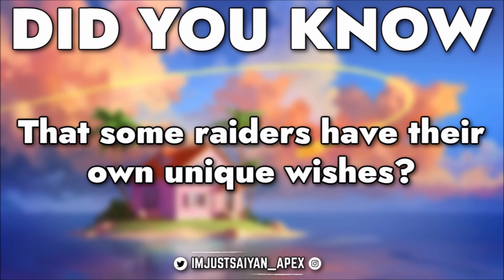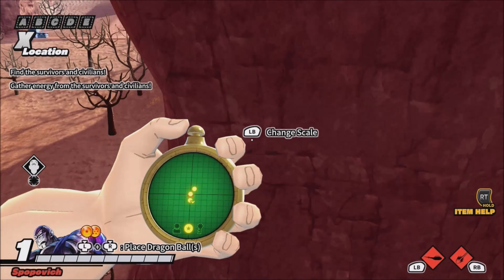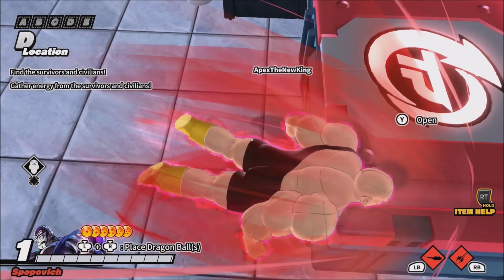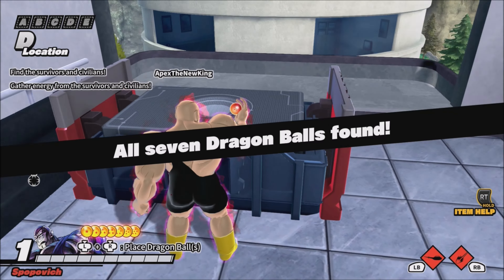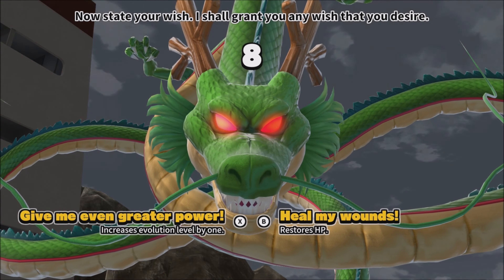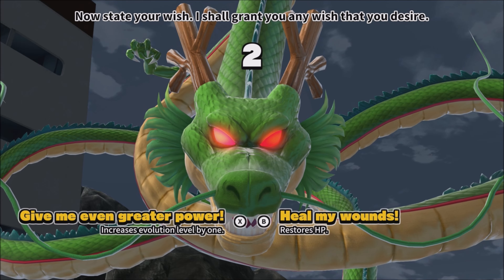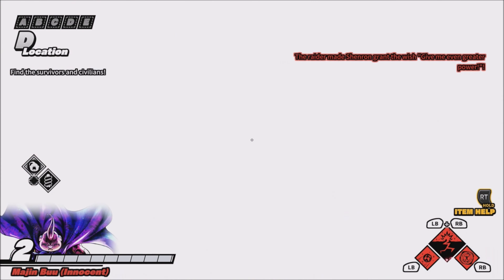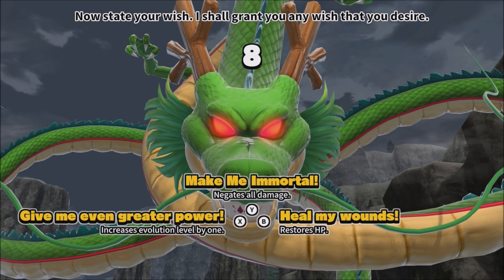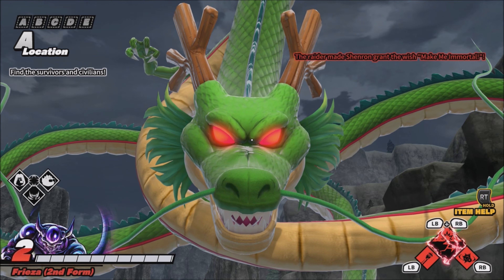Did you know that some raiders have their own unique wishes? Gathering all seven Dragon Balls is on many players' lists, but newer players may not know that some raiders have unique wishes when summoning Shenron. The two normal wishes every raider has are 'give me even greater power,' which grants a strength boost and raises their evolution, and 'heal my wounds,' which removes any battle damage. But some raiders have unique wishes — such as Frieza, who has 'make me immortal,' which removes battle damage and makes him actually immortal as the raider.